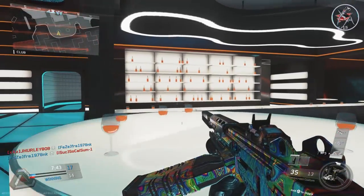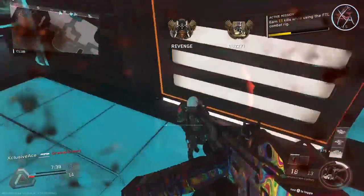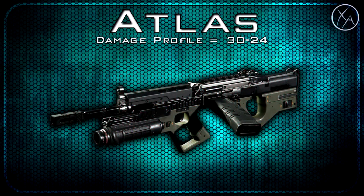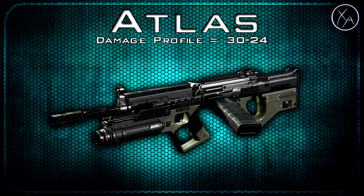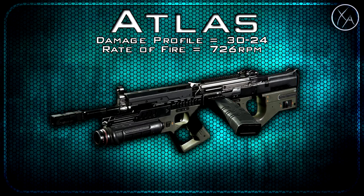Alright guys, let's hop into the stats for the base Atlas, and keep in mind everything here is going to be hand-tested because there just aren't any stats available online right now. Nobody really seems to be uploading those hard-coded stats, so I kind of have to do everything myself. We've got a damage profile of 30-24, which means it's always going to be a 4-5 shot kill. Our rate of fire with the Atlas is 726 rounds per minute, which just for comparison is almost identical to the K-Bar.